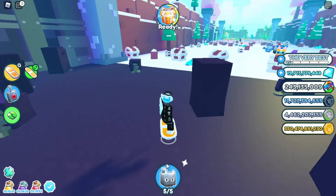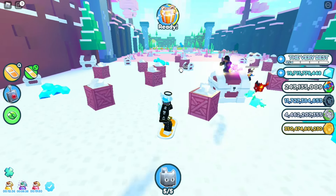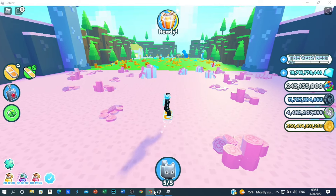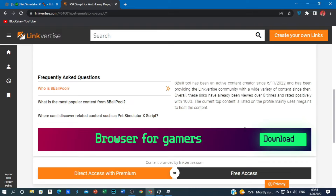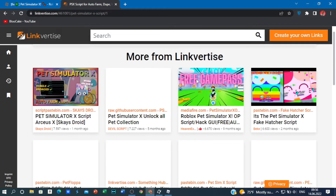In case you don't know, for the script you need to have an executor — so get one — and then go to the link in the description. It will be this link. You're just gonna wait for it to load, then press on another robot, then press on free access, and just wait for it to load and press on free access.